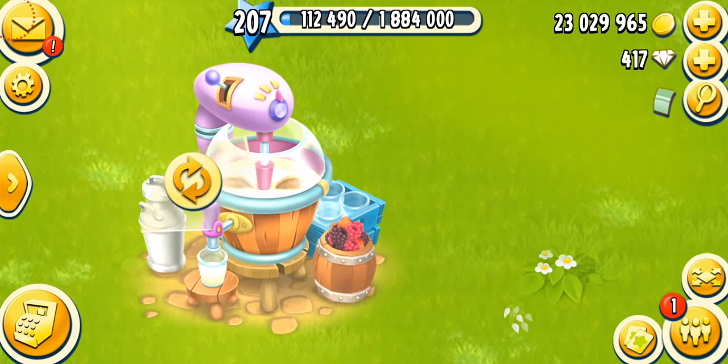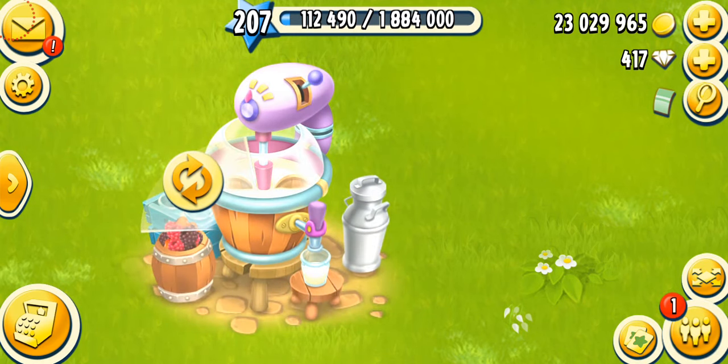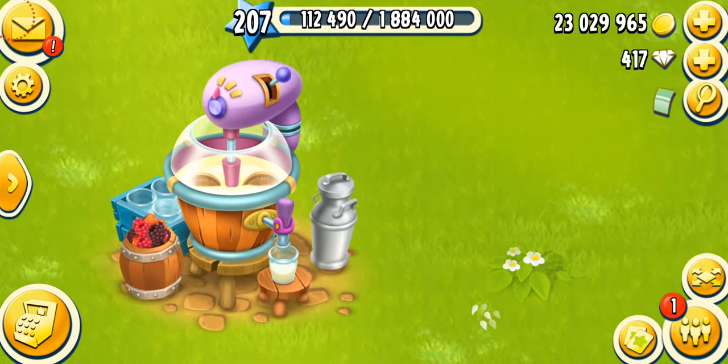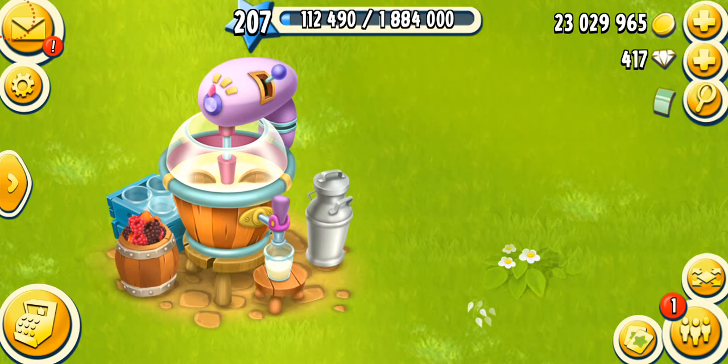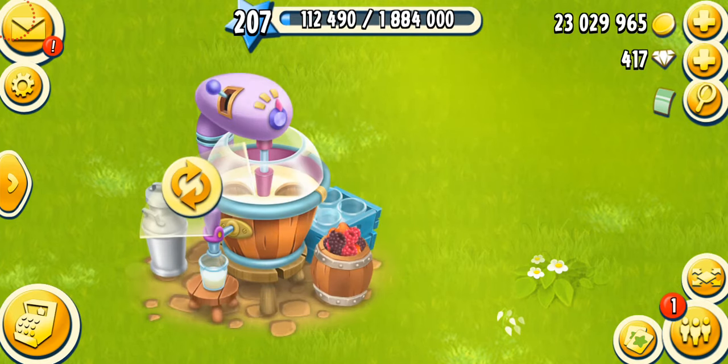You can also change the direction — flip it in whatever direction you like better. I think it looks good in all directions. What we have in the machine is basically a wooden container filled with milk, and then there's a mixer at the top. We have some barrels filled with berries, some glasses, and then there's a milk bottle at the side — which makes sense because we're using milk and fruits to make delicious yogurt.